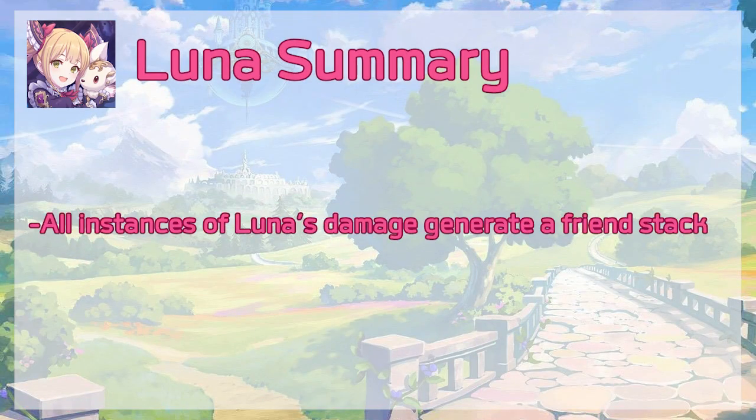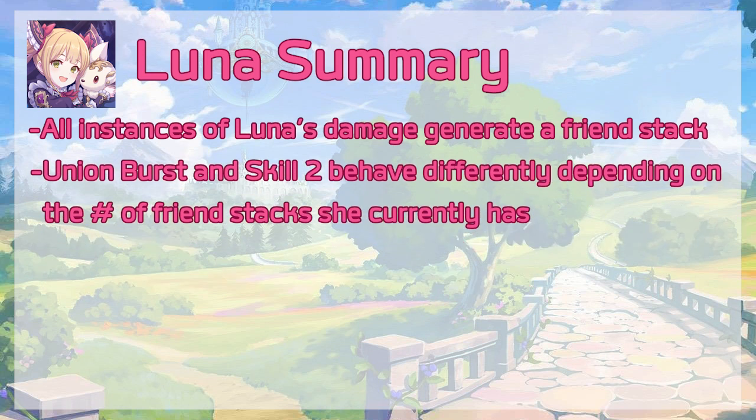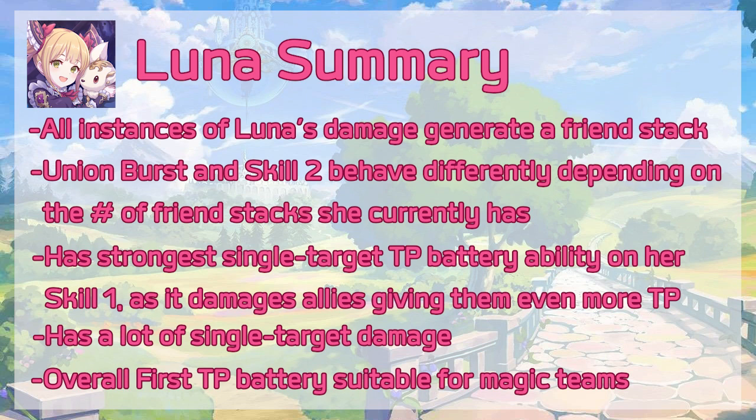To summarize Luna: all instances of Luna dealing damage, including friendly fire via Skill 1 and normal attacks, will generate a friend stack. Her Union Burst and Skill 2 behave differently depending on how many stacks she has. Her Union Burst scales with the number of stacks up to 5, and her Skill 2 does more damage if Luna possesses at least 2 stacks. She has the strongest single target TP battery capabilities in the game on her Skill 1, not only boosting TP for a single ally, but also adding even more TP by damaging said ally. Her Skill 1 damage applies before the TP boost, meaning you can potentially get two union bursts off from her skill if timed properly. She is also the first TP battery suitable for magic teams, and since she does a lot of damage in her own right, that makes her extremely strong and useful.